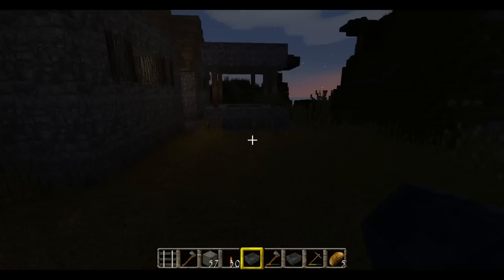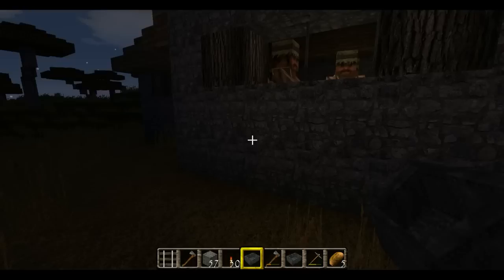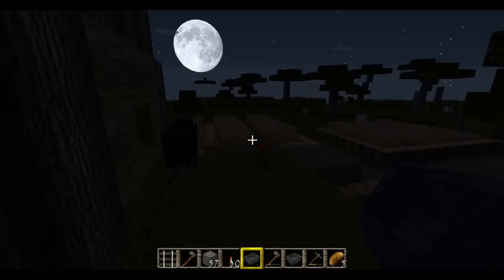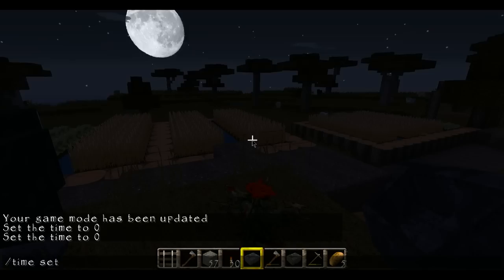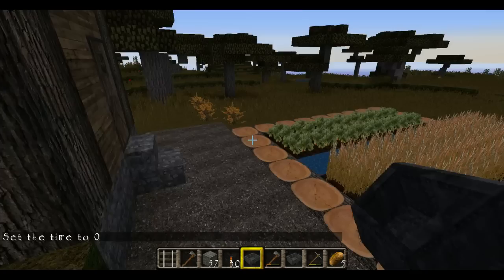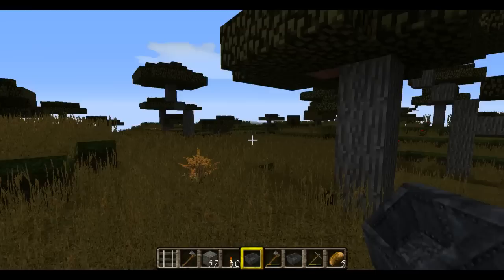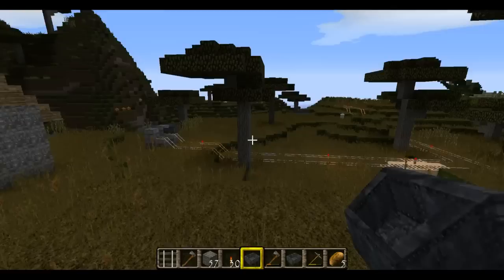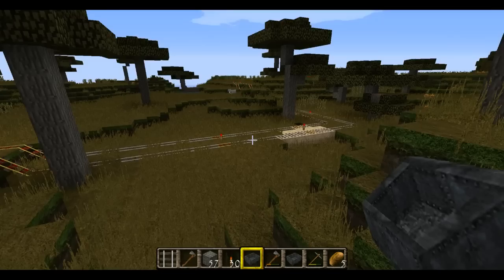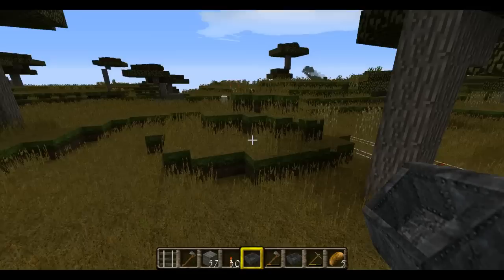So here's the village right here. The village people! Got some wheat here, and then we've got something else growing over here — oh, carrots. I think there's actually a second village near here, but I have to find it again. I kind of got lost when I found it, so maybe I'll find that at some point.